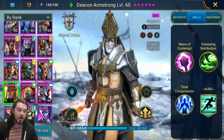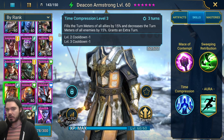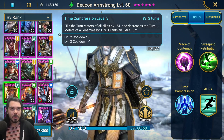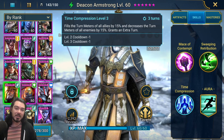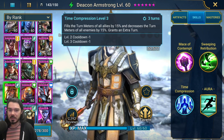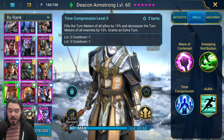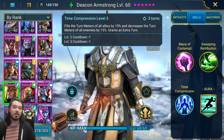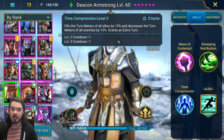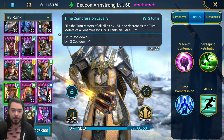He gives us a Speed Aura, Turn Meter Fill, AoE Decrease Defense on a very short cooldown - very reliable - and also Single Target Leech on his A1. This is a big part of my strategy, because the Hydra is very quick, especially the Head of Mischief which steals Turn Meter when it attacks you. If you put increased speed on your team it gets stolen by that Head of Mischief and spreads increased speed around all the Hydra heads - you are going to die so fast. So instead we're looking at champions that boost our Turn Meter without putting increased speed, because there's no way for the Hydra to take advantage of that.